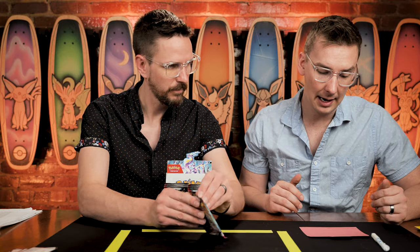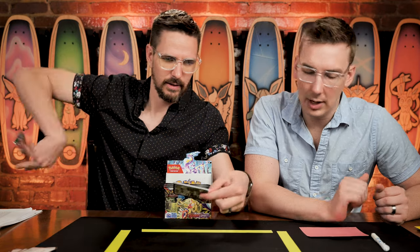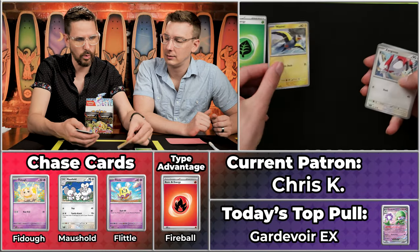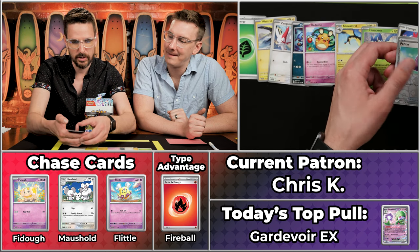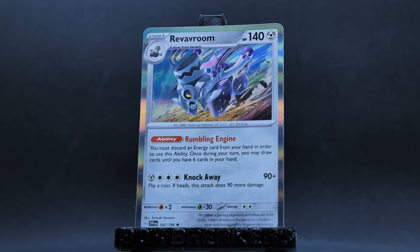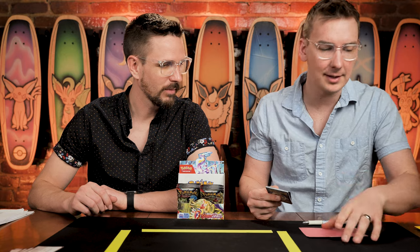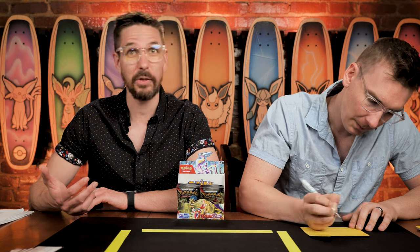Chris K is at five on the season and makes band merch for a living. Salad energy right off the top. The Watt Troll, the Zangoose, the Crogunth, the Dedenne, the Kilowatt Troll, the Heracross, the Flamigo — absolutely nothing across our type advantage or randomly chosen common chase cards. The Potion will not score, the Drifloon will not score, and the Reveroon does score — just the single point. Six on the season for Chris K. Really anything can happen at any point in time — coming into today Tyler Gillies had 50 points with only one card left.